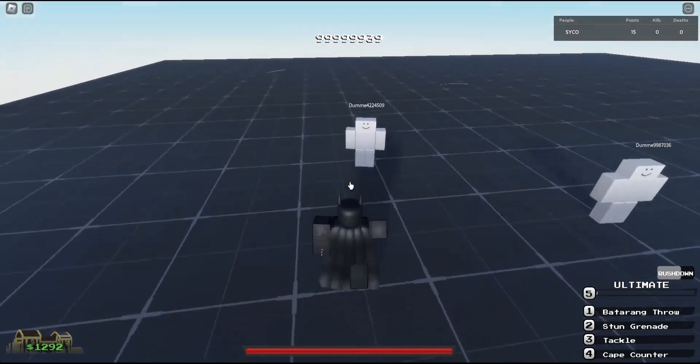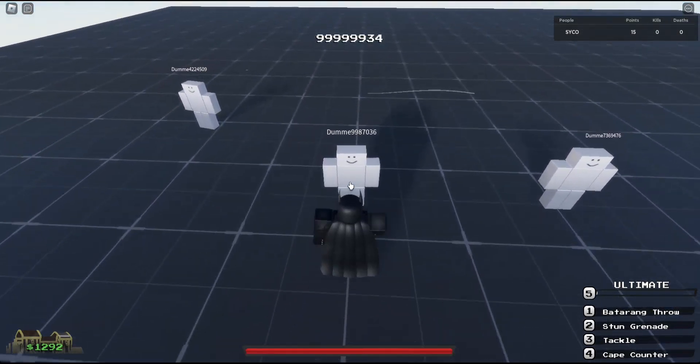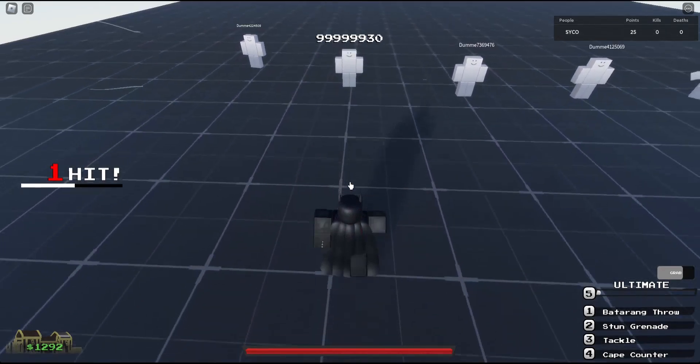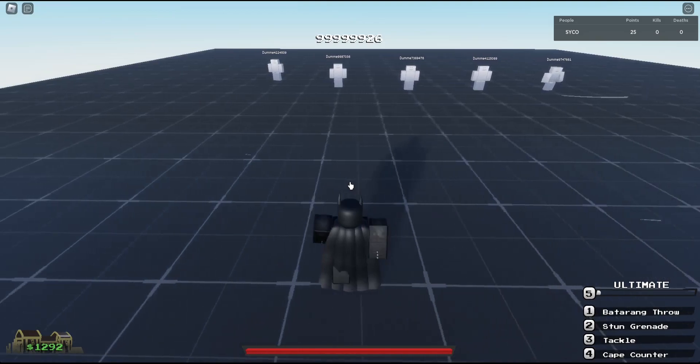For example, you can see it just kind of stuns — that's the basic amount of rush down. For R, you have a grab move, so click on the clutch for combos and extending. Now let's get started with the Batman showcase.